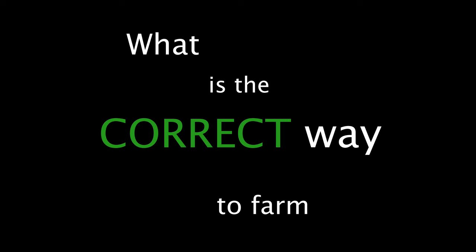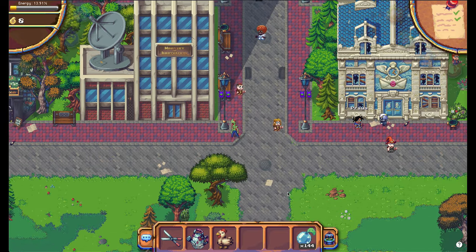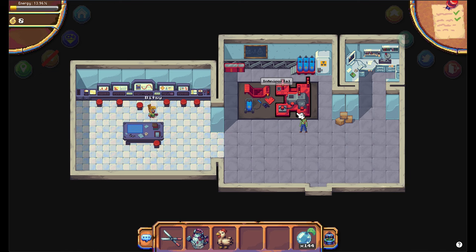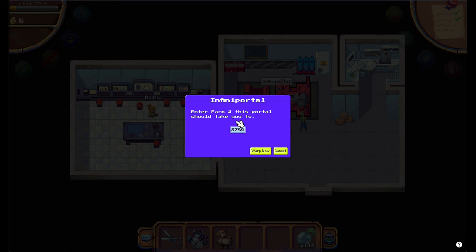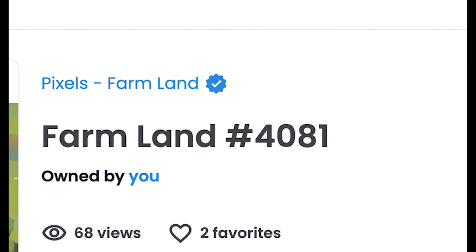So, what is the correct way to farm? In Terra Villa, you have to walk south to the Ministry of Innovation and go inside. Click on the big red machine called InfiniPortal. This machine gives you a random farm number, but you can delete this and put your own NFT land number here.